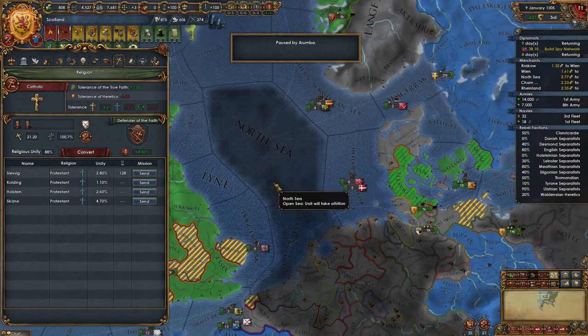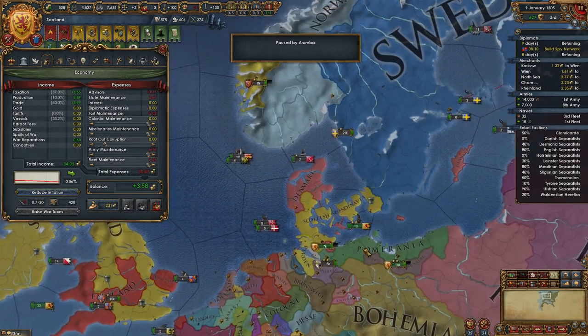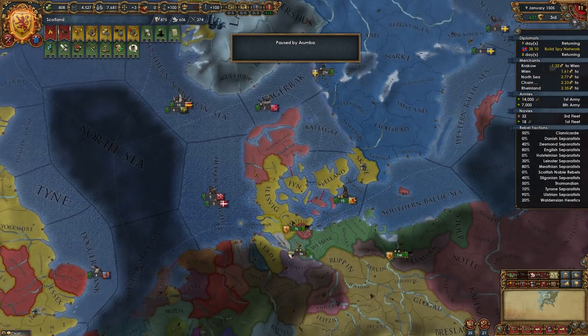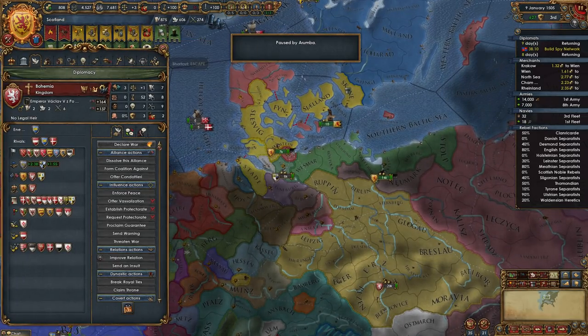Hello and welcome back, I am Arumba — thank you for joining me. Let's play some more of our campaign as Scotland with Filthy Robot, the tutorial series. We won our war; it was a pretty easy war with no fights of note. We've got a lot of pop-ups here I want to start dealing with.